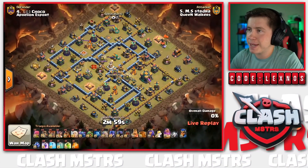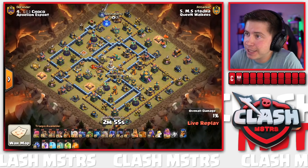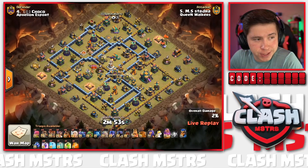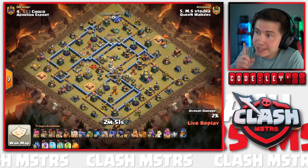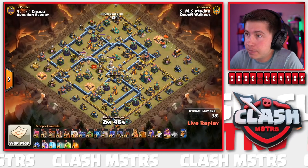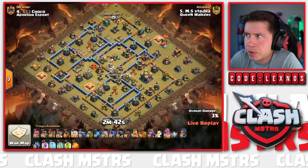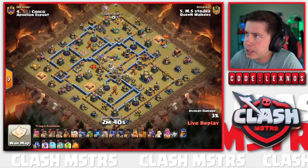Welcome back to the next matchup in the Clash Masters playoffs. Today we've got Queen Walkers versus Aphilion Esport, and whoever wins this match will stay in the tournament, whoever loses will be eliminated. This is a double elimination playoffs bracket and both these teams have already lost one match.